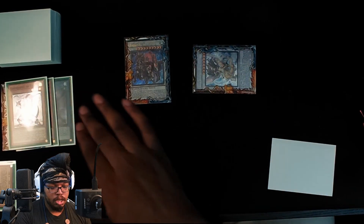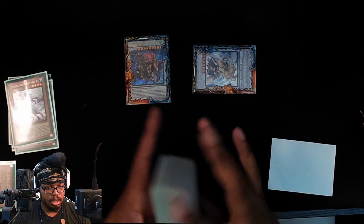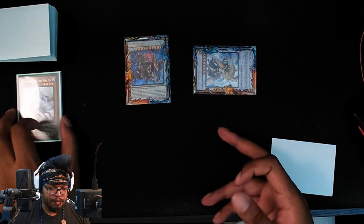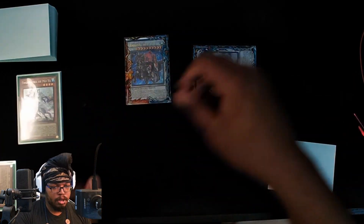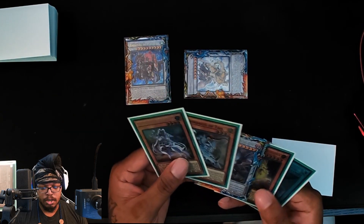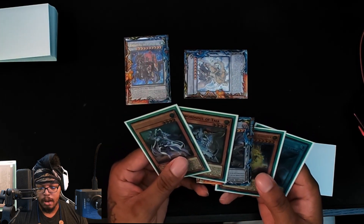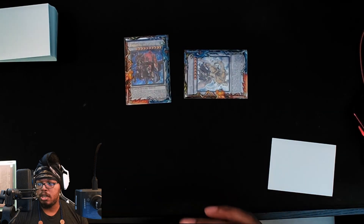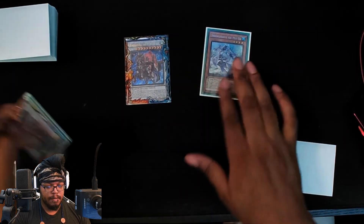Now we're going to synchro summon these two and make a Boxia. No Boxia effect because it's turn one obviously. We're going to go Taya effect and dump the Moya. Now that Moya is in the graveyard, we're gonna go Boxia effect — target self, target the Moya to switch targets. If you really wanted to keep it on the field you could have just used the Ashuna, but I wasn't sure if you wanted to lock yourself into worms just yet.